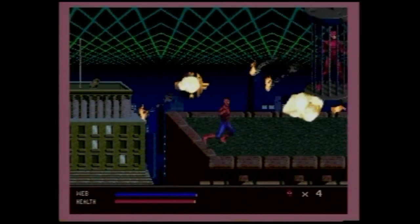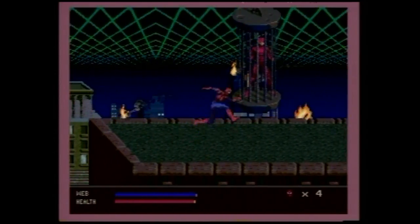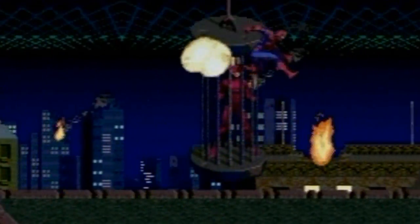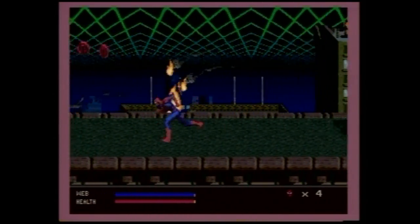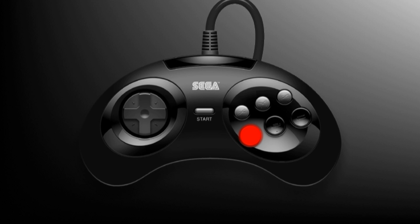Regardless, you do get some help. In the first stage, you'll find Daredevil. Free him, collect some Daredevil tokens, then you can call upon the Man Without Fear during the game. How do you call him? Well, A is web, B is attack, and C is jump.